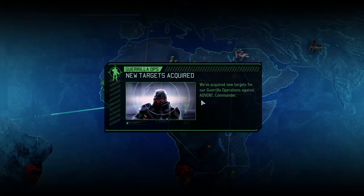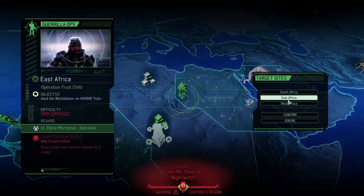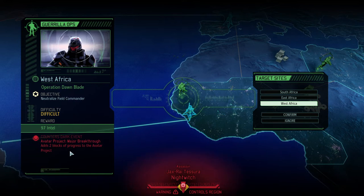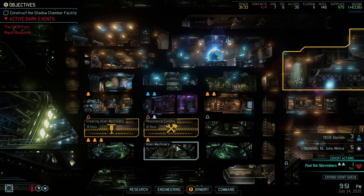Let's take a look at the events. New construction — that's bad, but we could handle it. This is probably what we need to do: it will give us Intel back, which is great. We can buy a lot of good things with Intel, and it will prevent an immediate spike to the maximum Avatar level. So that's the mission we're going to go for next. In the meantime, I think we're at the end of this session. If you enjoy the content and the Rise of the Robots campaign, leave a big fat like and a comment down below. See you all in the next episode!